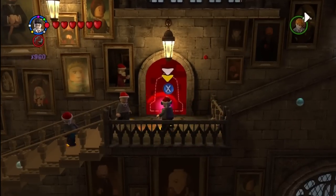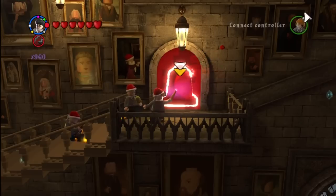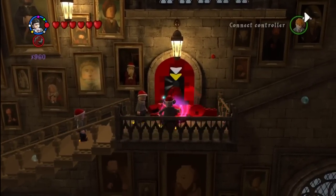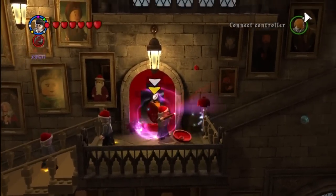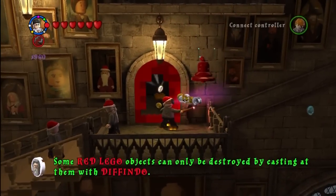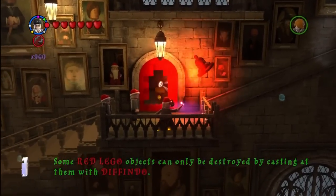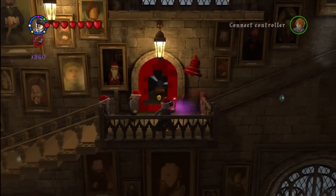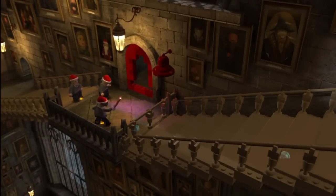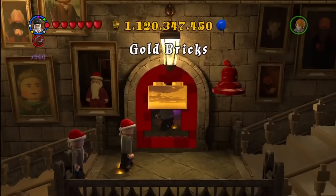Now you're making your way up to Dumbledore's office and now that you have the red spell — I think it's Defindo — you're able to trace the shape. You don't have to ring the spell, but I didn't want to edit it out; I wanted to let you see this whole part. I don't want to cut the tracing part out or anything. And then you just have to jump through the shape that we cut out to get that gold brick.